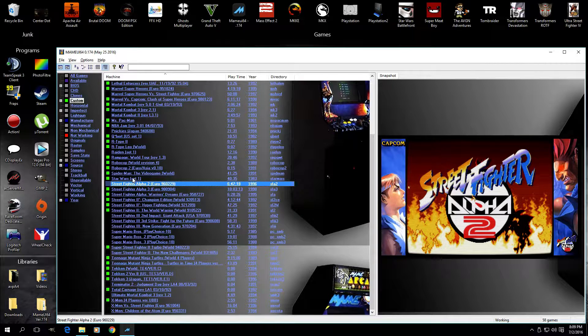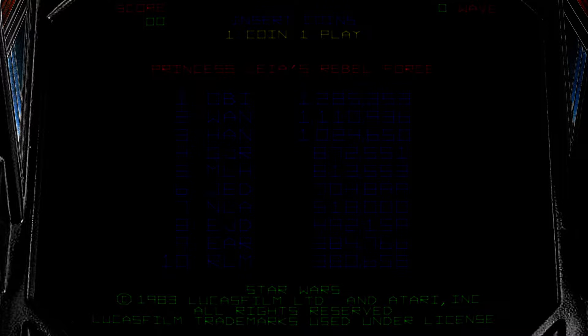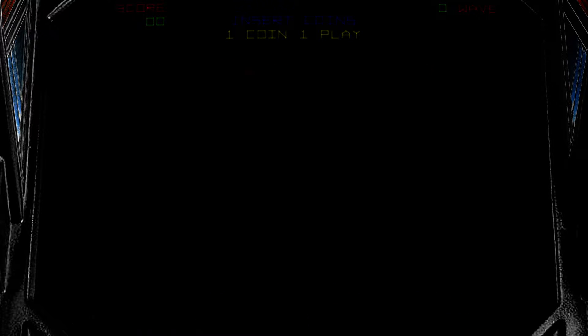I went ahead and grabbed a vector game, this Star Wars game, and using my current settings that are really great for all the raster games, I noticed I just know this doesn't look right. Even though I didn't play vector games in real life, there's something about this I can tell is just not working for vector games. So I started researching it. Vector games didn't have scan lines, it's supposed to have a certain amount of flicker, all kinds of things.